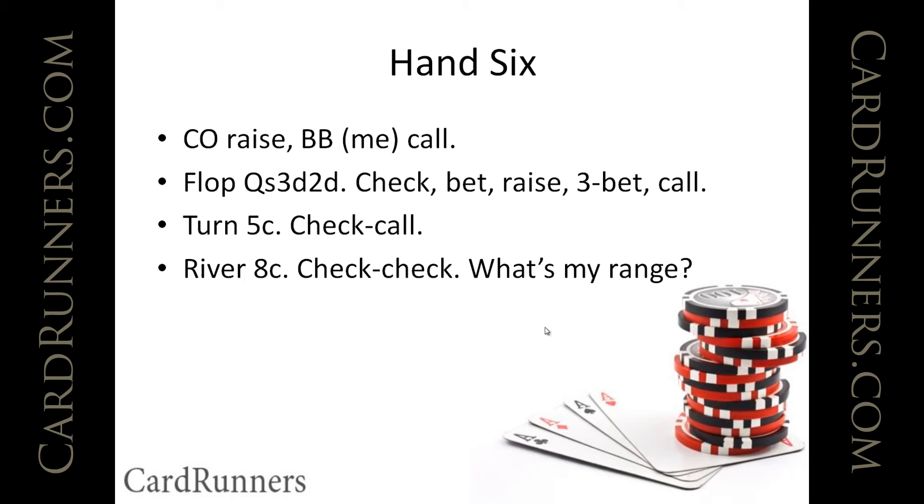When I check-raise the flop but fail to cap it, you know that I don't have a monster hand. You can put me pretty squarely on either a weaker draw that I didn't want to keep raising with — so maybe a flush draw that has showdown value like an ace-high flush draw — or some kind of pair between three and jacks. I might have even capped with two jacks but probably not. When I check-call the turn, you can rule out six-four, one of those straight draws I might have played this way on the flop, since I certainly would have check-raised the turn with that hand. I also would have check-raised the turn with a set of fives.